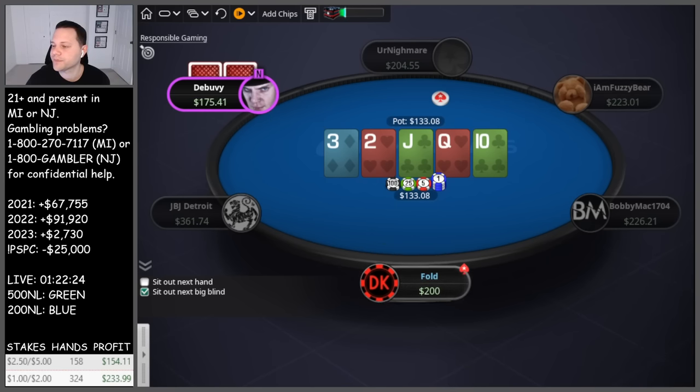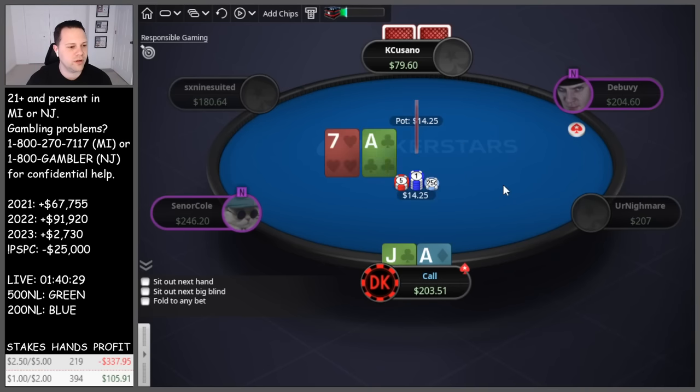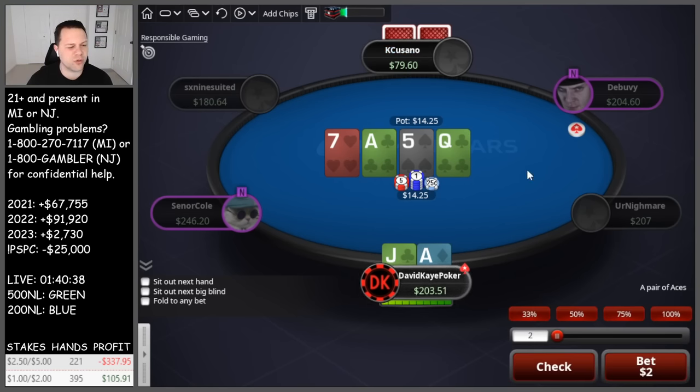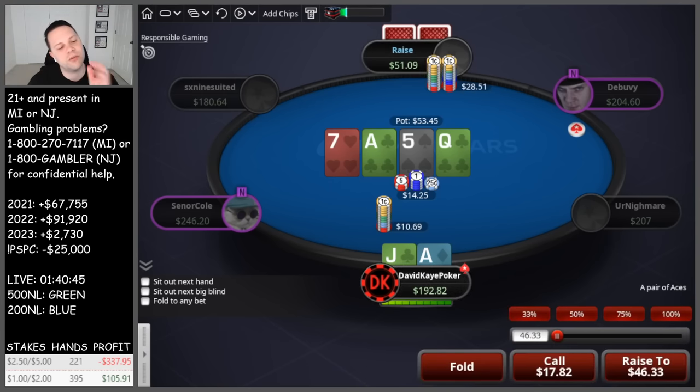Ace-jack here, cutoff open, go for a defend. Block, top pair, pretty good start. They only have about 40 blinds back. They're a bit shorter so we can use bigger sizing. Check-check, queen on the turn. Going for three-quarters sizing. They raise — this line doesn't seem very bluffed, but you never know. I'm mostly worried about a turned set of queens, but I think we just call and keep the bluffs in.